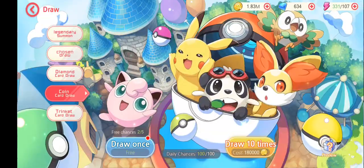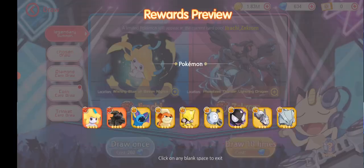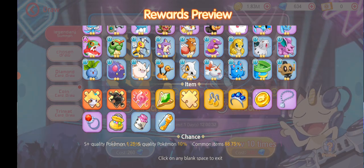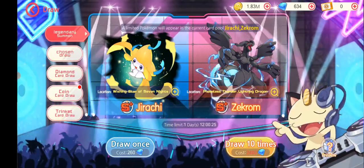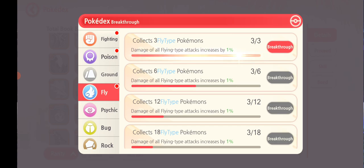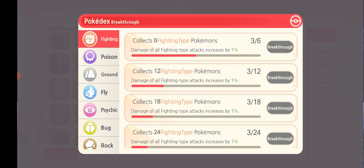I just saw an S Plus tier option in the summons! S Plus is 1.25% chance per pull, so that's 12.5% per ten pulls, meaning after 80 pulls you'd expect to get one — that's actually pretty good. You also get a solid amount of regular S-tier Pokemon from it. Some of them increase attack by 1% for flying types and poison types, this other one boosts all fighting type attacks.